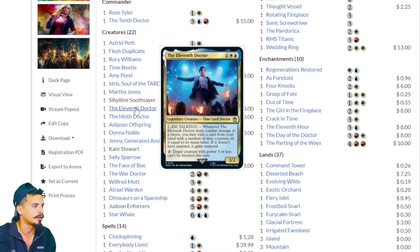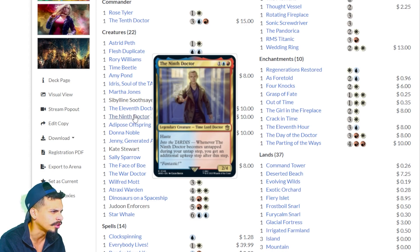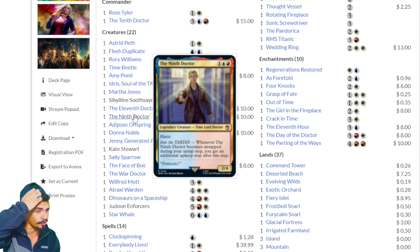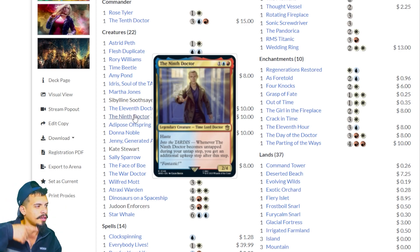The 9th Doctor — haste. Whenever the 9th Doctor becomes untapped during your untap step, you get an additional upkeep after this step. That's a good card. What if you can continuously tap and untap this creature to gain infinite upkeeps? And if you have upkeep triggers that deal damage to opponents, you could win the game. I don't know if that's even possible — let me know in the comments — but that seems like a really powerful card.